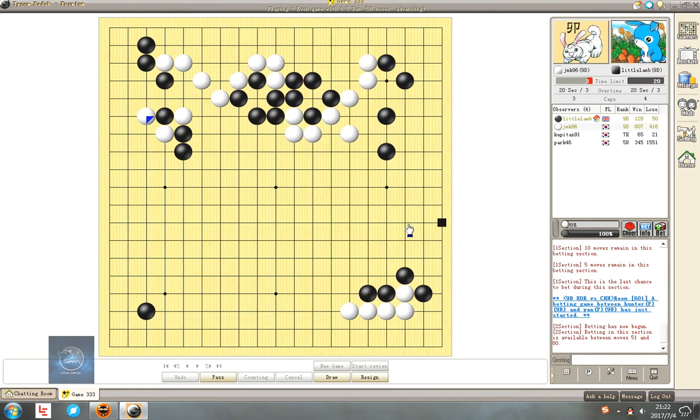Then he can't have too many sente to kill my group in the middle. So he has to come to the bottom side. Usually under this shape, two stones — we need to hane. I forgot that proverb, but you must know what I mean. I have to hane here without thinking. So he will also hane, I guess. Then where will I play? Under this shape I should hane again. But if I hane again, he can easily kill my group at the top.